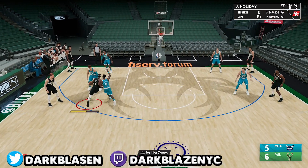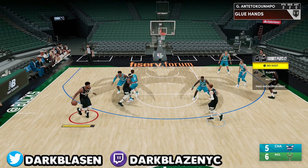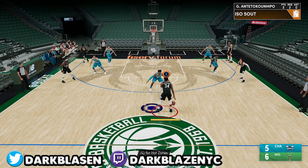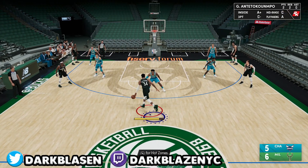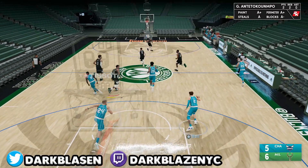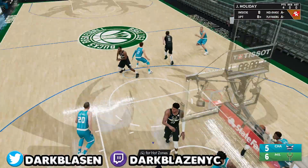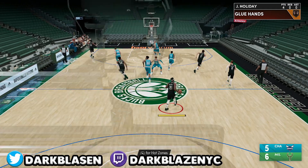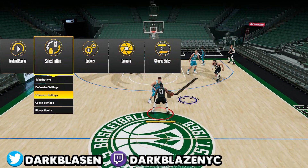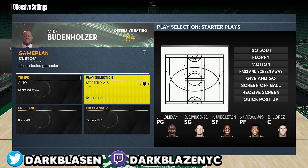If you want to five out and ISO, go right ahead. I'm gonna do it with Giannis. That's how you five out — you press the D-pad button left, and then five out right there. Y'all get what I'm saying? If you want to five out, that's how you do it. Make sure you go to Favorite Plays, go to Play Selection.